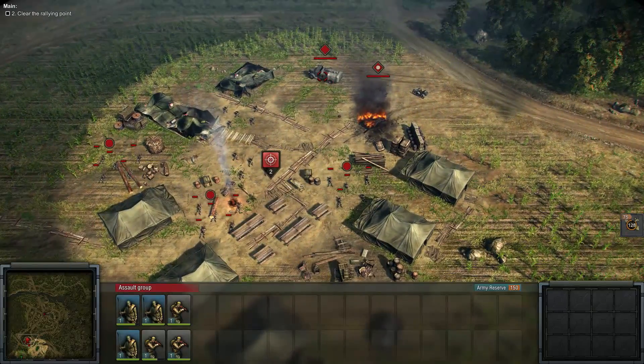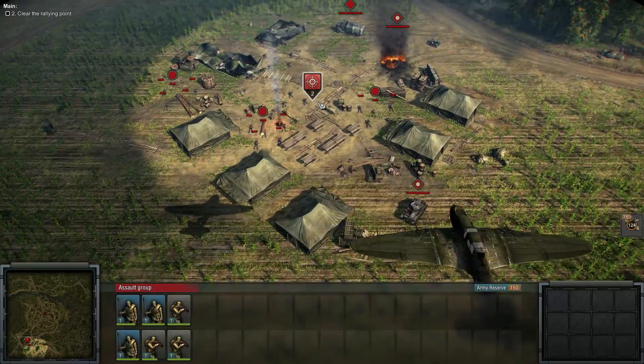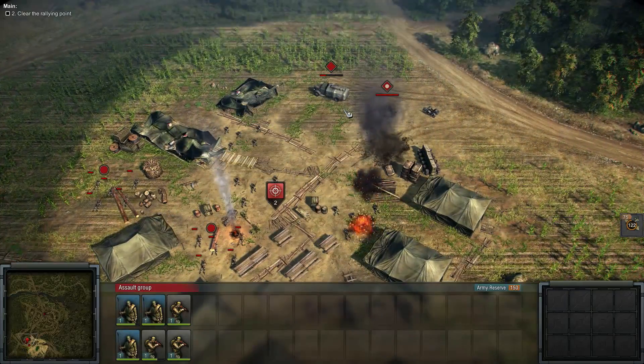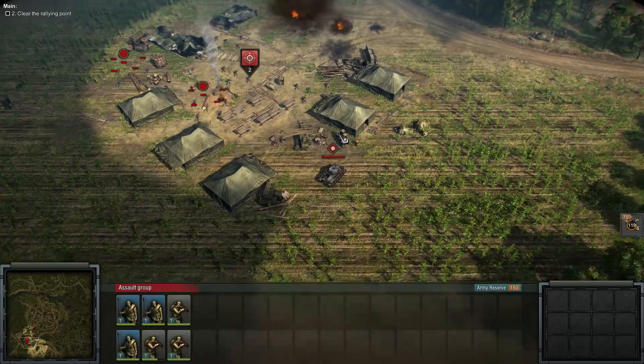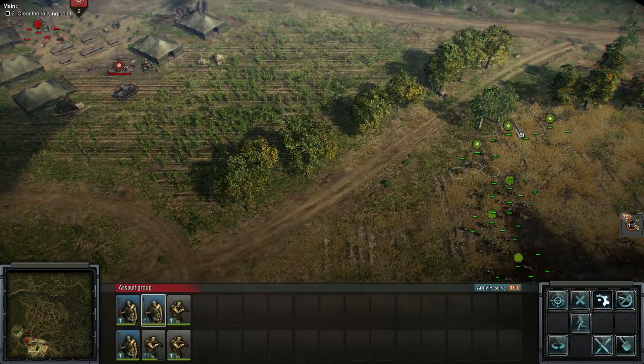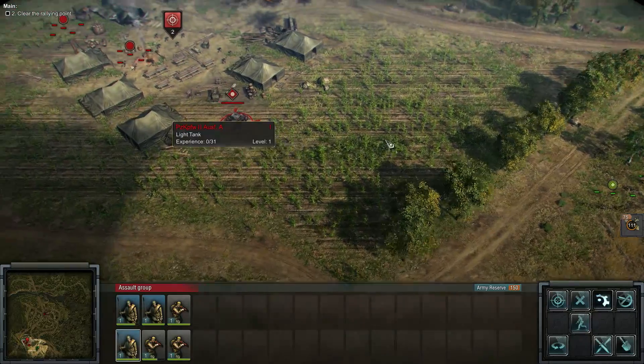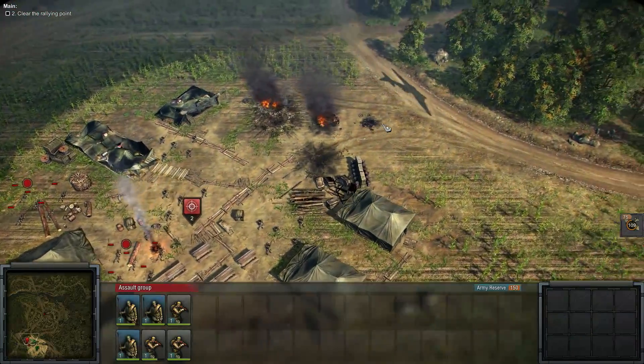Let's see if we can hit that fuel truck — that's going to blow up that 222 and get rid of their fuel. We got it! Let's eliminate this Panzer II with our AT rifle squads while our comrade is up in the air, and then we'll get in there and finish off everyone else.